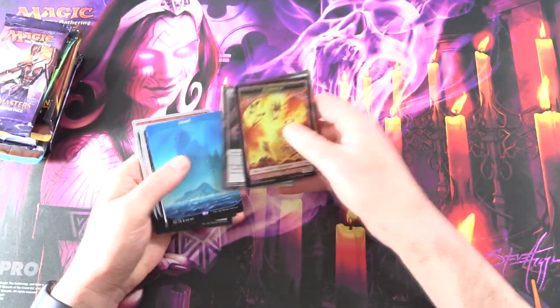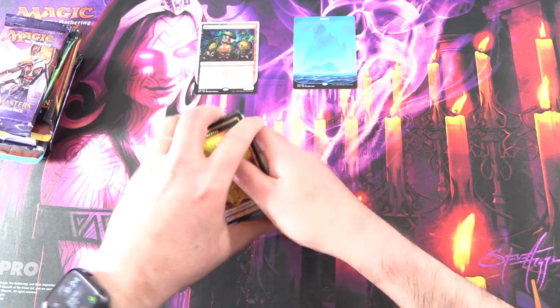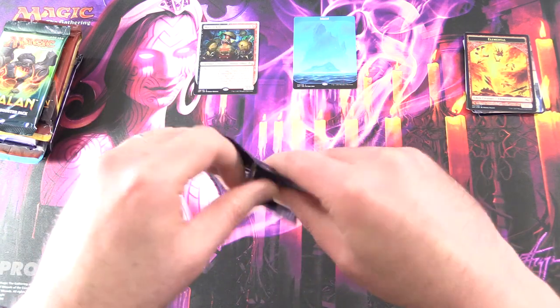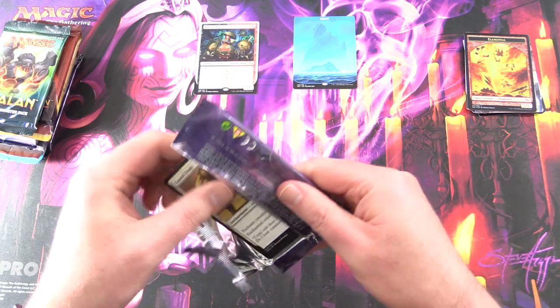So let's set up a nice pull - we'll put the rares up there, everything else off to the side. Iconic Masters. I have a bit of a love-hate relationship with this thing - spent a ton of money on it and got hoes.